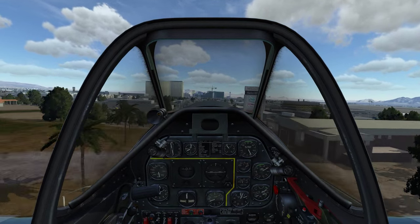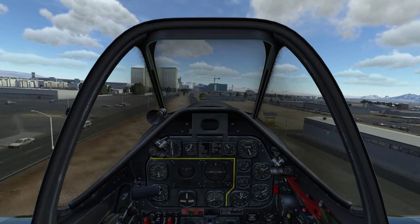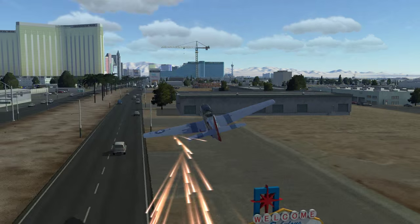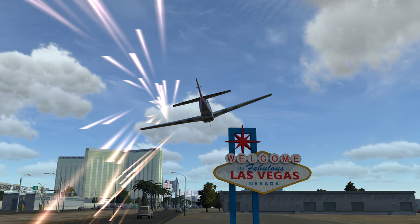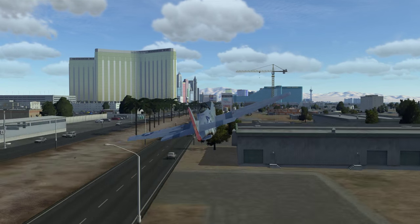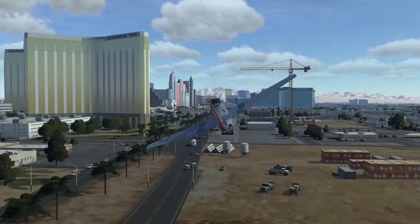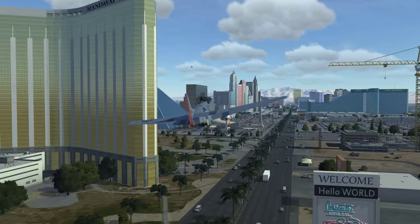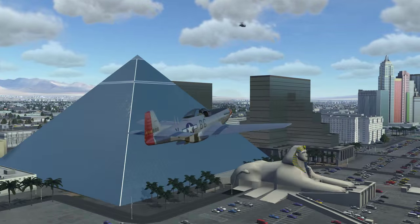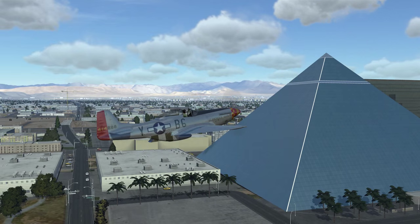I think we should be above the Las Vegas sign so let's pause here. Looks like we got a little bit too close to the sign but I think there is no damage on the plane yet. That was the Las Vegas sign — it was built in 1959 — and here we are in the city of Las Vegas.